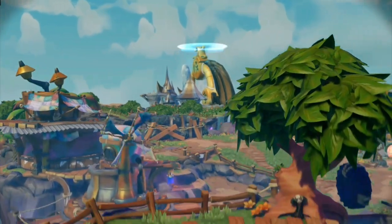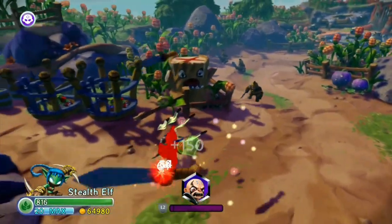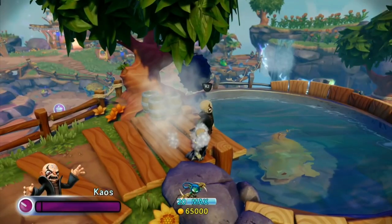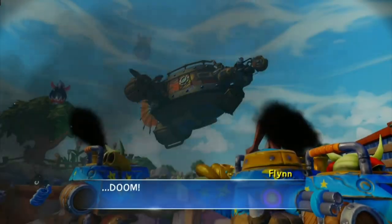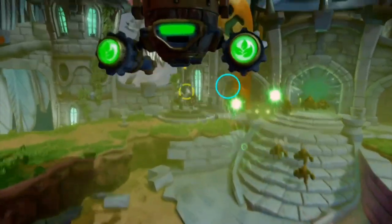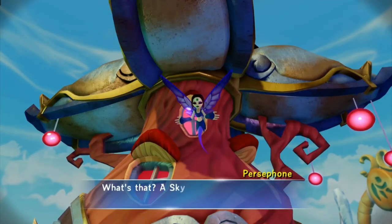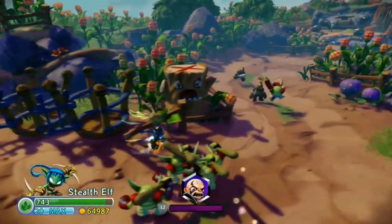One of the most creative levels on this list is Mirror of Mystery. It's similar to the Goo Factory — another level where the theme is the war between Mabu and Trolls — but this time everything is opposite: Trolls are nice and so is Chaos, while Mabu, Eon, Flynn and Persephone are all evil. The level is pretty fun and we get to explore the troll village, but it has another long turret section at the end instead of a boss fight. And while I love that we get to trap Chompy, it's really stupid that we don't get to trap Persephone, Flynn, and Evil Eon.